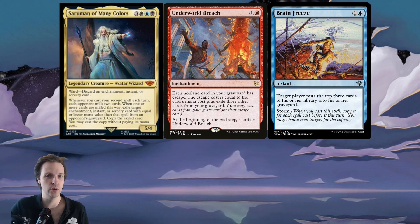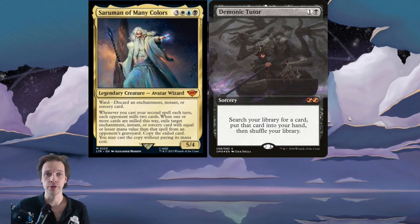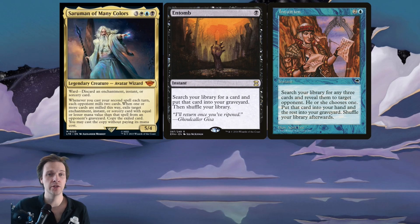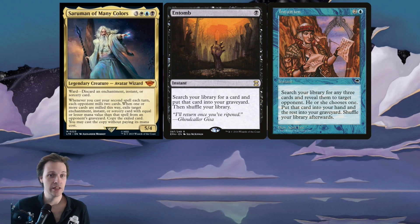But there's definitely something here. You can steal Underworld Breach, but also things like a Rhystic Study, a Demonic Tutor, etc. You can gain some cool value, potentially. Another interesting thing is that this ability can trigger each turn — it doesn't have to be your turn. If one of your opponents is casting Entomb or Intuition, putting a card you can steal — like an Underworld Breach — into their graveyard, you can follow up by casting two spells and steal whatever card they were intending to use. That is honestly kind of cool.